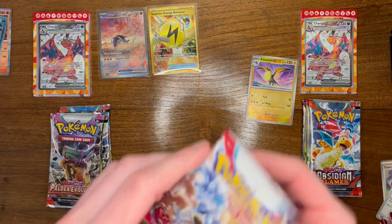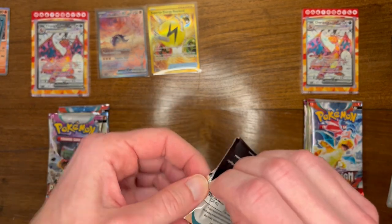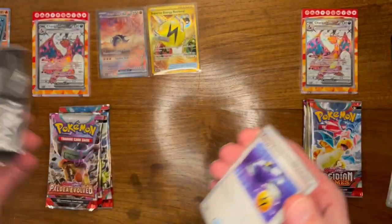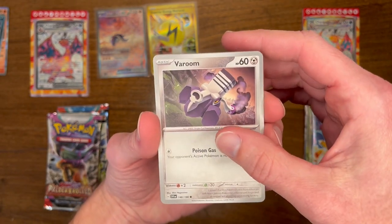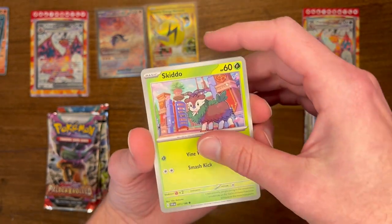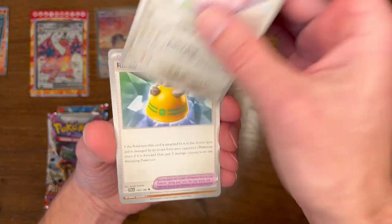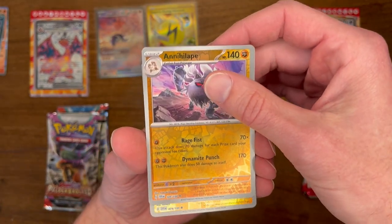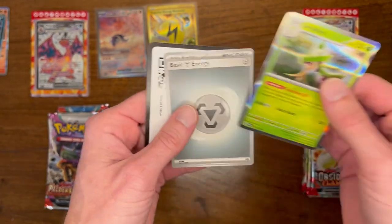Your turn - another Scarlet Violet base. Energy Switch, a motor, Skidoo, for a dress, Rocky Helmet. Getting to our reverses now - Palmy and a holo. Basic energy, code card.